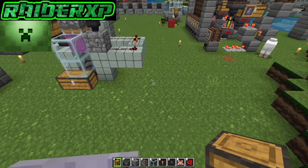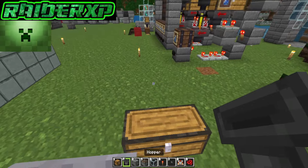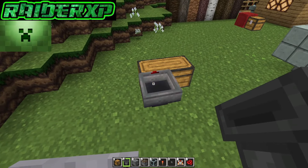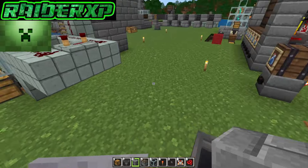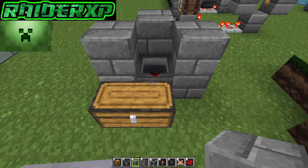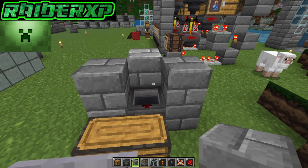First thing we're gonna want to do is place a double chest just like so. Come around behind and crouch down, place a hopper just like that. Now grab your block of choice — it can be anything at all — and place two or three sets of blocks to hide it, just like so.